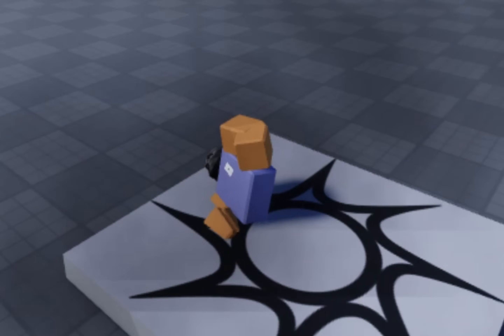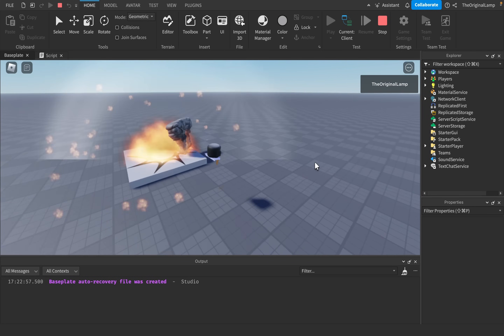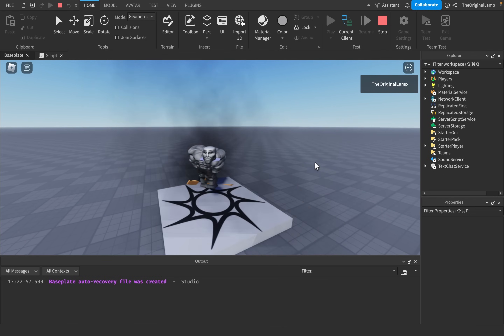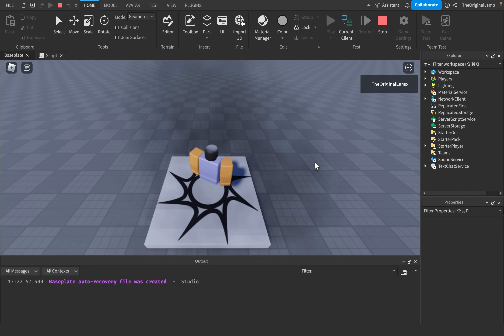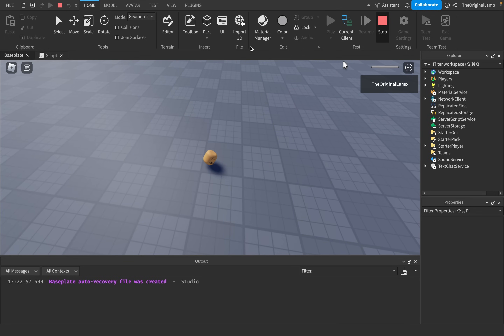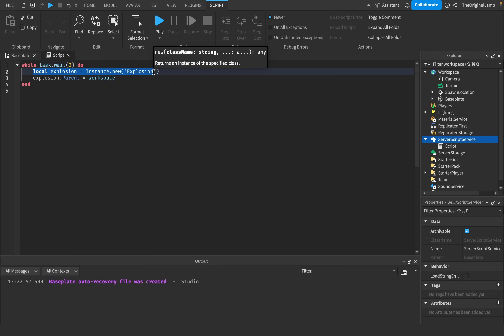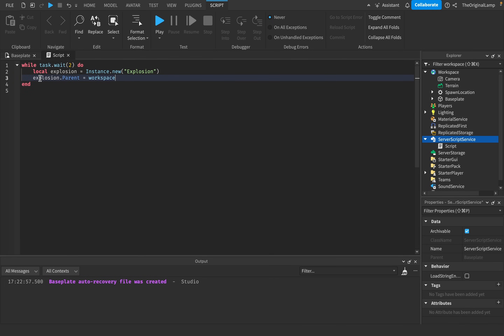Fascinating. What the — okay. Yeah, explosions are a little messy at times. What we're doing is we're making a new explosion, parenting it to the workspace, so it plays out, does the explosion, then it just deletes itself. And then a new explosion spawns in, does the same thing, so on and so on. You may have seen it wasn't working that well.